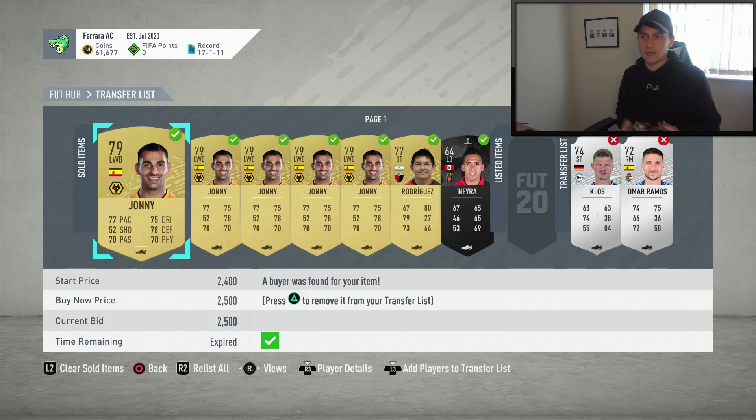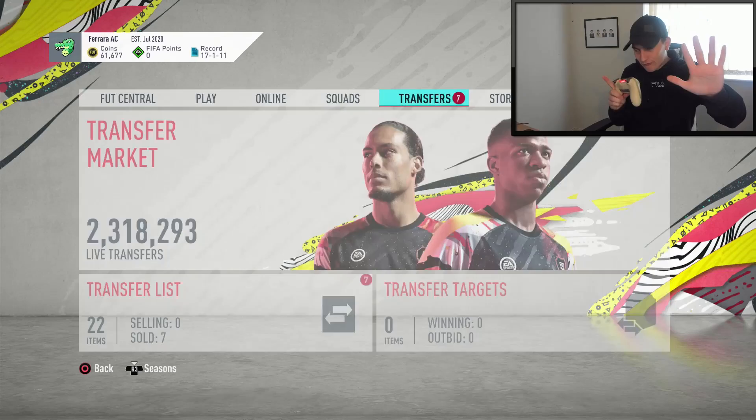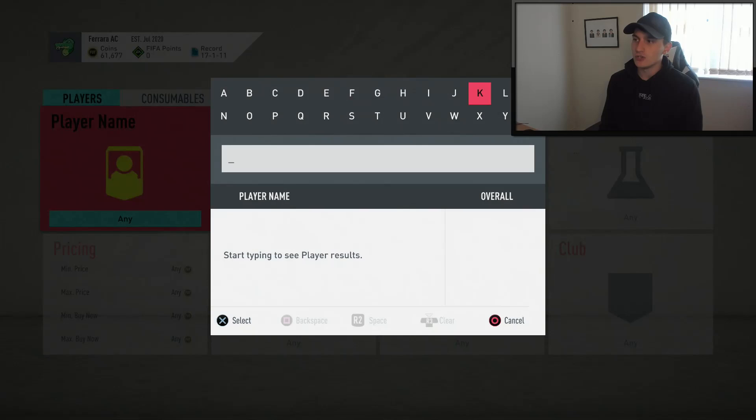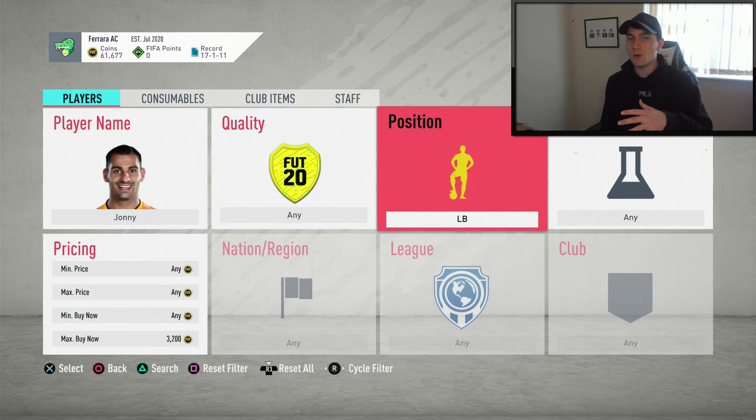This leads me into the best way to make coins in FIFA 20. This is a method I've done videos on before. Basically what it is: you go and find players who come out of packs as a left wing back or right wing back, convert them to left back or right back, and sell them on for a profit. When these players sell on the transfer market for whatever reason they'll just be listed as a left wing back. Johnny is always the player I use when I'm struggling on coins.